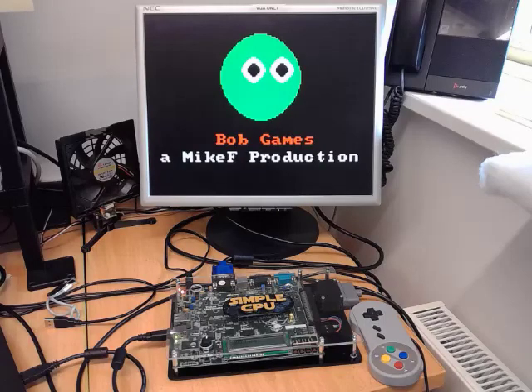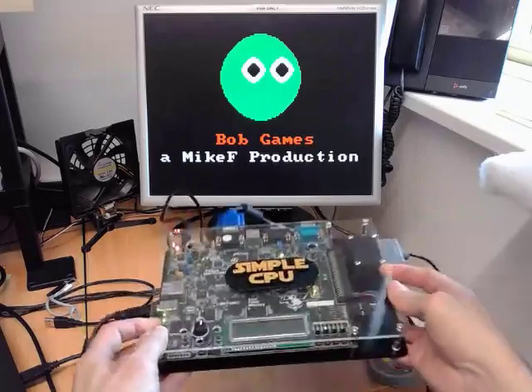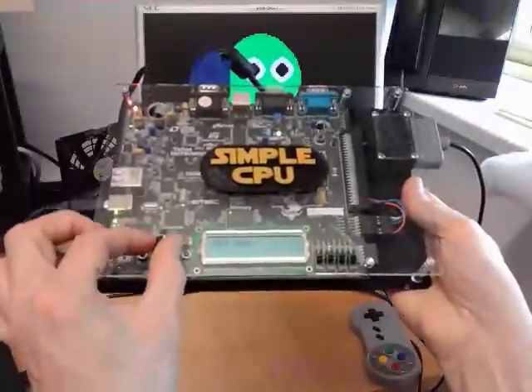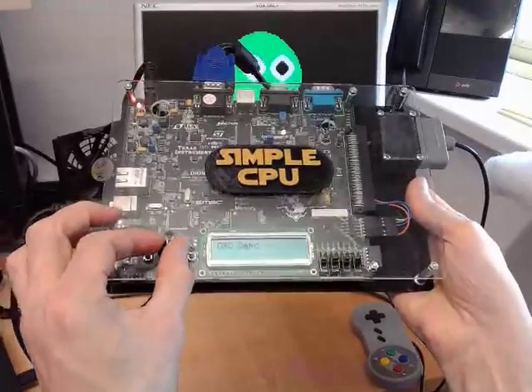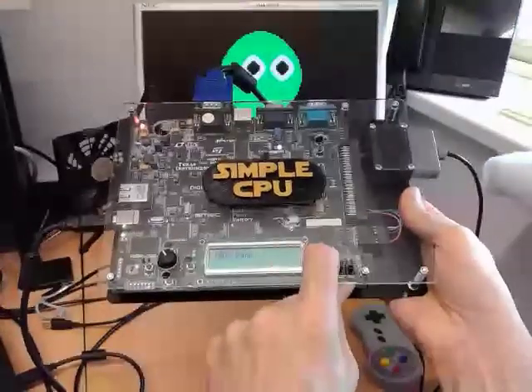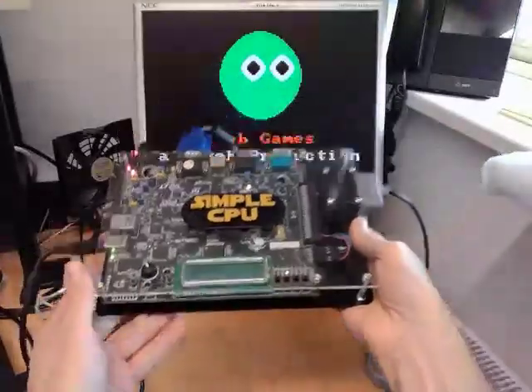Just a quick video to show you the SimpleCPU version 1 games console. We have all the cutting edge controller interfaces. We have a rotary encoder to allow you to move your player left and right, and if you push down on that knob, you'll trigger the fire button. We also have switches to set the various game modes that we will need for our games.